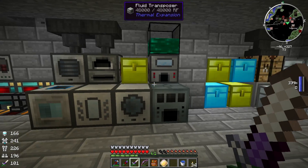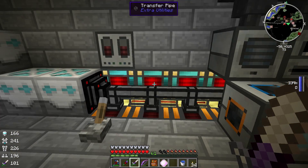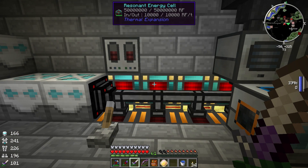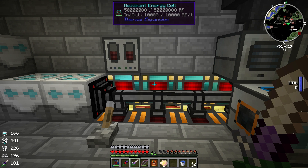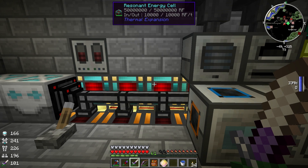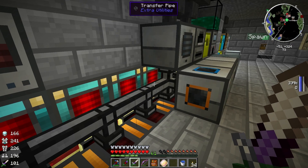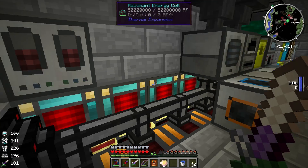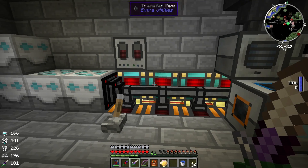All of our ores are smelted and ready to go. I've also upgraded our redstone energy cells to resonant energy cells. Somebody left a comment last episode asking me why I didn't upgrade to these, and to be honest, I didn't know. I thought the redstones were the highest tier - apparently resonant are the highest tier now. Each of these hold 50 million RF, so we have quite a lot of RF here. Same power setup, just upgraded the power cells.